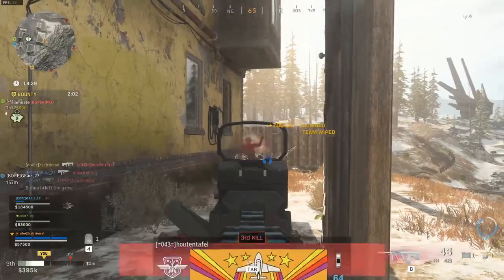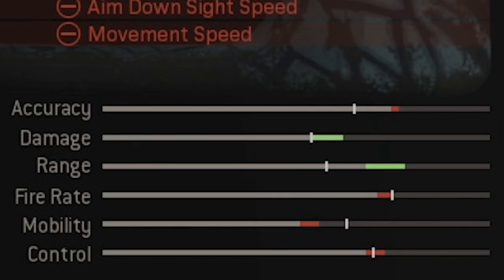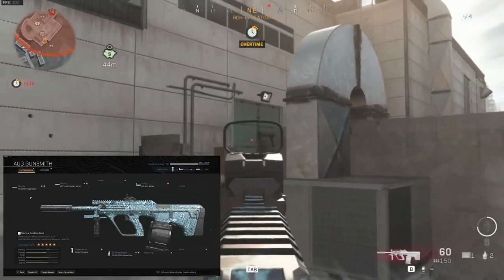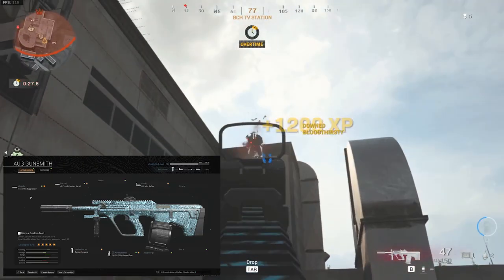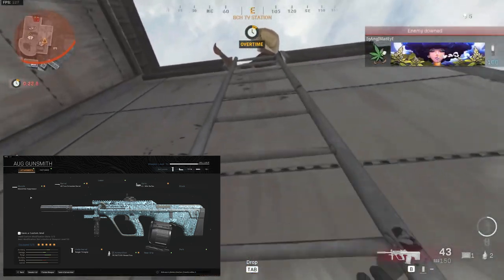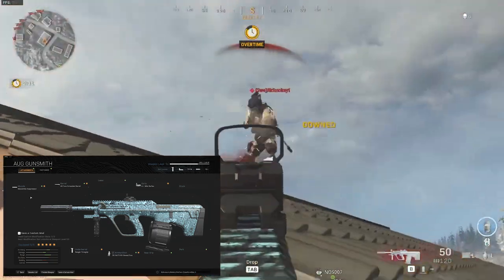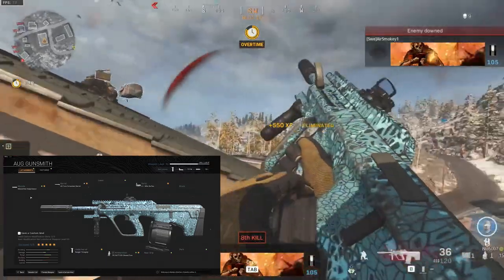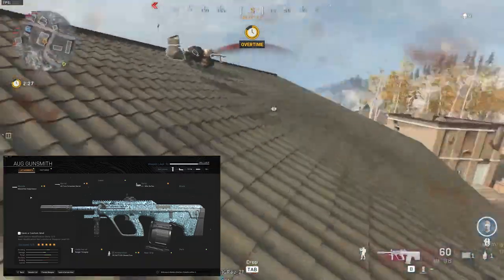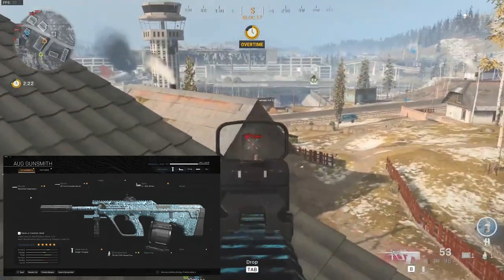For the people that don't already know, this next attachment will turn the Ogg into a monster — the 556 NATO 60 round drums. Look what happens to the damage numbers. It is basically an SMG and AR hybrid. Even though you reduce your mobility even more, the damage and range increase will make this a monster. This Ogg has the fastest time to kill in the whole game, and the 556 conversion makes it almost overpowered. I don't even know why you'd want to use anything else.